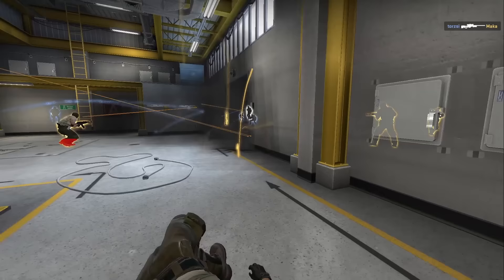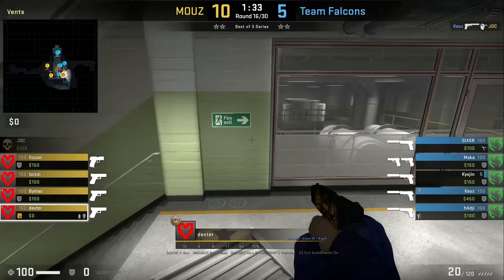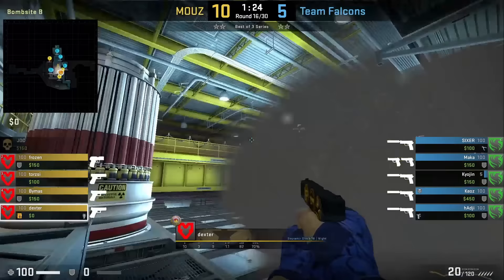It can be very hard to spot any CTs boosted behind the vent since the door lurk smoke gives a one-way. Dexter torch double doors — stands in front of them, throws a smoke off the wall, then opens the door for the smoke to instantly bloom. He makes his way out afterwards, quickly clears site, and plants inside the smoke.